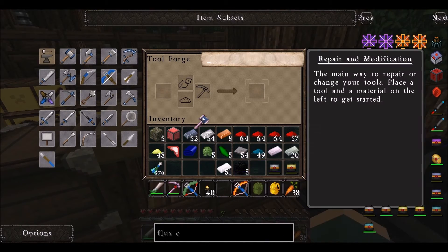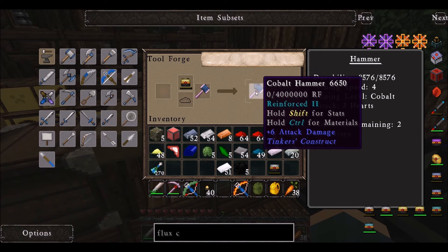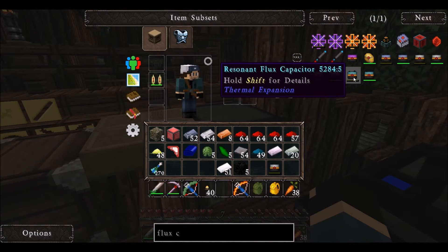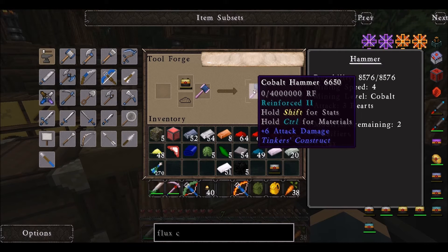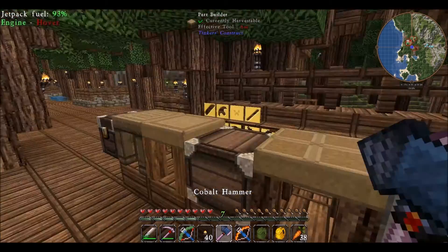So first thing I want to do is try to add in this redstone flux capacitor. Oh, it does — oh that's awesome! I don't think I have nearly the materials to make the next one up — I'm pretty sure you need enderium, and I don't have it. So this will be fine. Maybe I'll make another hammer at some point, but this will be super strong — cool.